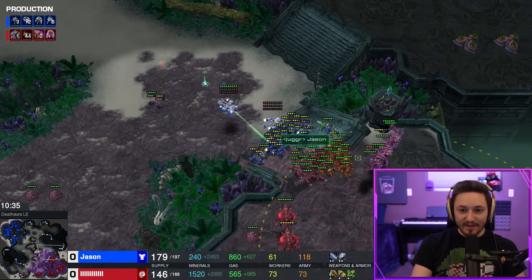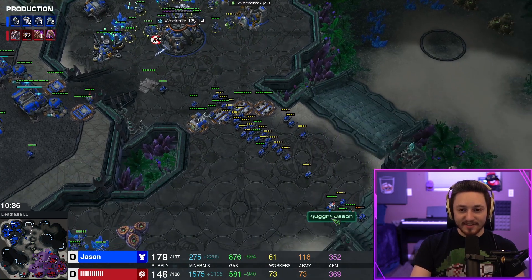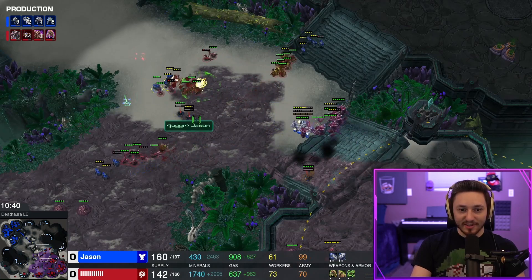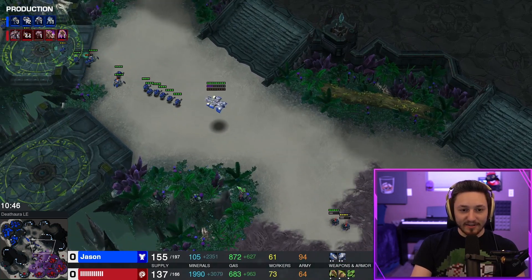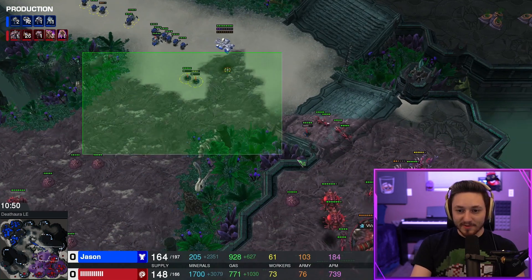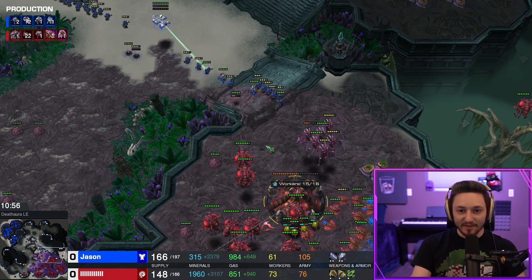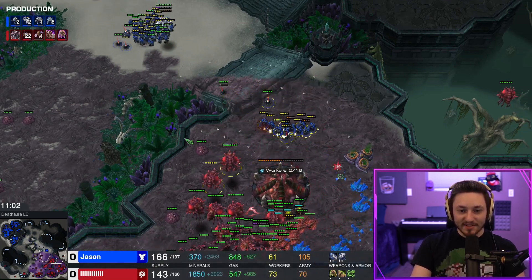Since we dealt with the counter attack I'm safe to send the rest of my units across the map. He'll keep trying to take fights and will eventually kill some of these units, but it's just too late. We're now pulling ahead in army supply and backup units are on the way. More importantly the creep spread is gone — the distance between the edge of creep and his base is so small now, making it very easy to take really aggressive fights. He even loses a few mutas for free. Aggressively placing those widow mines and waiting for him to commit.